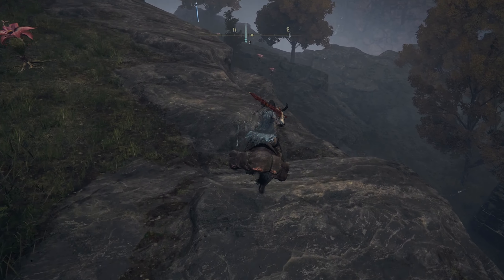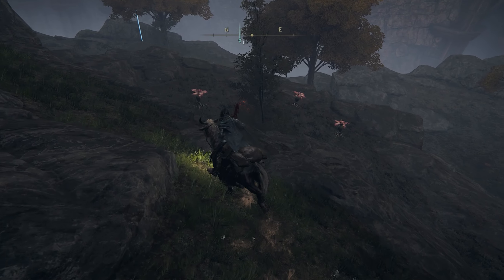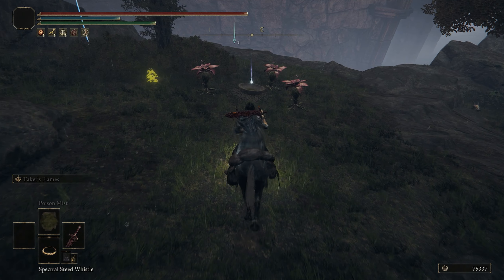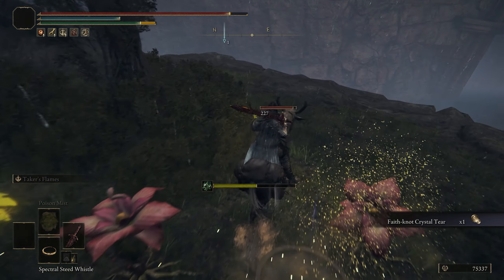As you're heading down, you'll start to see the flowers — they'll start shooting poison at you, so try to stay away from them if you can. There's another little drop off right here as well as some more flowers. As we head towards that marker you'll see, like I said, there's a little bowl surrounded by flowers. All we're going to do is walk up to it and grab the item, which is our Faith Knot Crystal Tear.